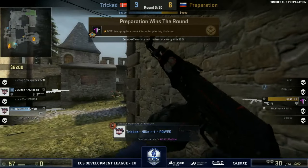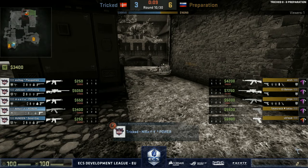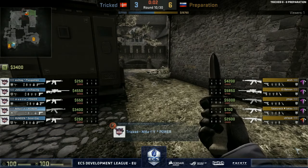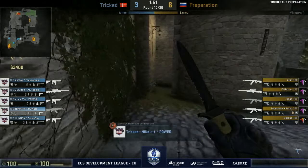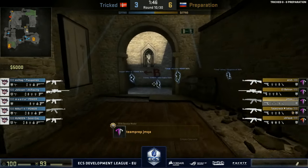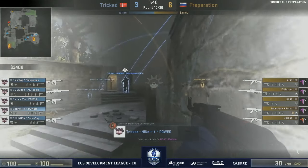That's good pressure on the T economy despite the success the T-side has been having. Preparation is showing quite some routine on this map — they went for another B play, just changed how the open looked but it ended up the same. They've also shown a very strong anti-force buy towards the A bomb site, so they might start going there again. As we can see, a lot of Preparation players moving towards A, where there is currently only one CT player.